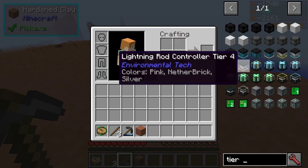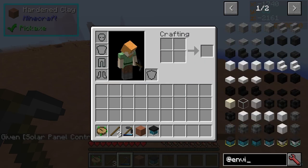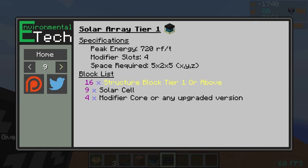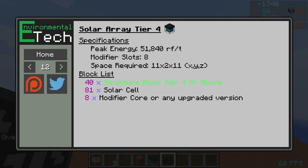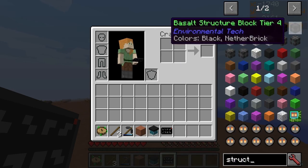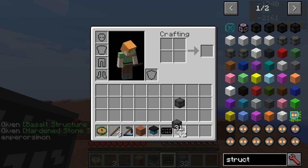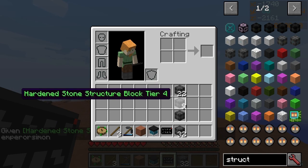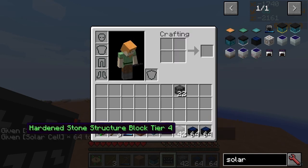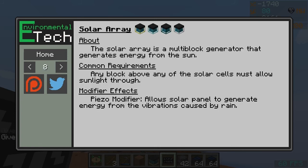I've got RF Tools here. So for a tier 4 - a tier 4 is what? 80 structure tier 4 blocks and 81 solar cores. I think this looks better to be honest. 80 days, right?